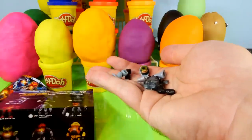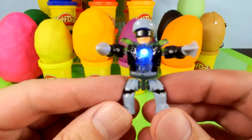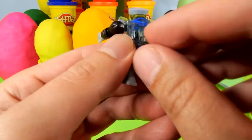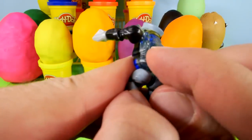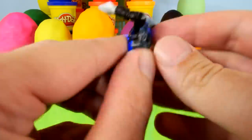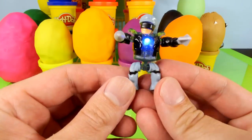Let's go ahead and get this put together and see what it looks like. Here is our completed Light Bricks character. That's pretty cool. He's got a little light in it with a very tiny switch. It's probably hard to see, but you can switch it on and off. That'd be a kind of cool toy to play with in the dark.